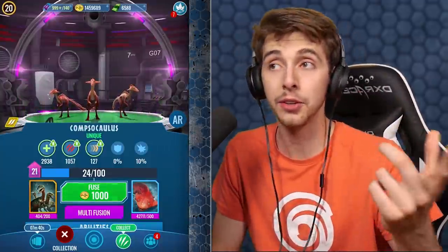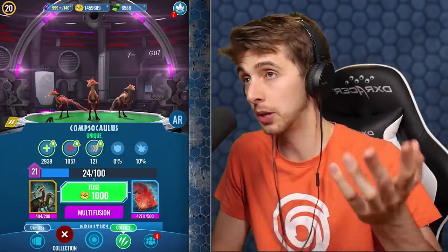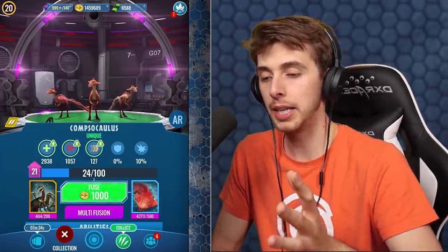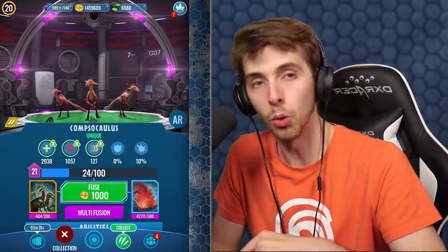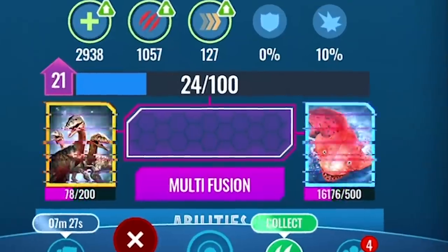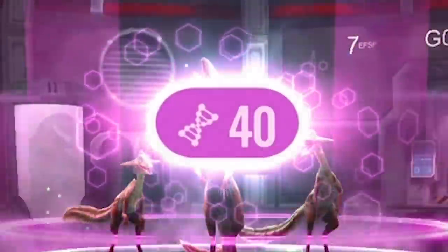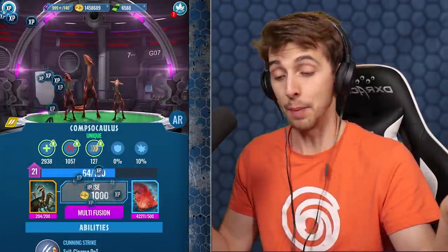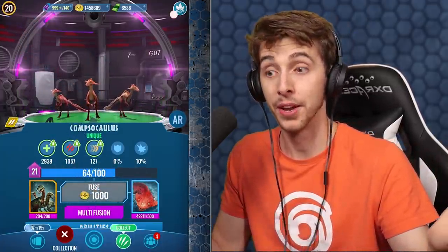All we need is a couple more Compy DNA and we will be able to have two pops, which is a very low chance we'll actually be able to level it up to the next level, but we can definitely do two pops. Look at that - 399! And there you go, some compies killing a goat - and look at that one just having a go at its eyeball.